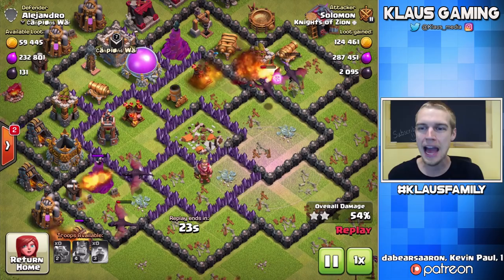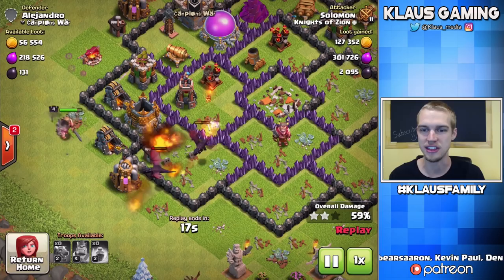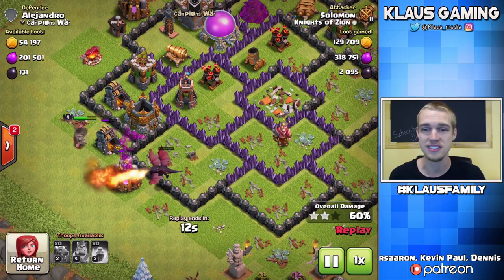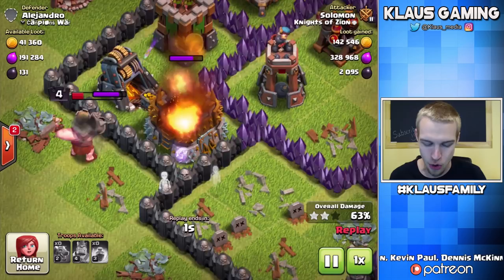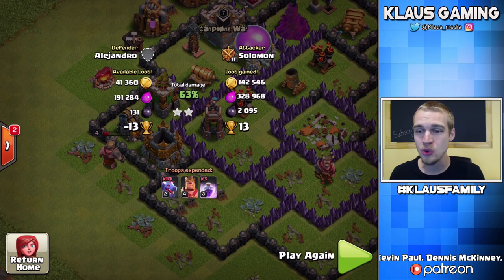Unfortunately, this was a very well-developed Town Hall 8, so the Dragons did not survive. The Seeking Air Mines, the air defenses, the Archer Towers — they all defended against my Dragons very, very nicely. These Dragons are now getting wrecked — like two hits apiece. That is insanity.